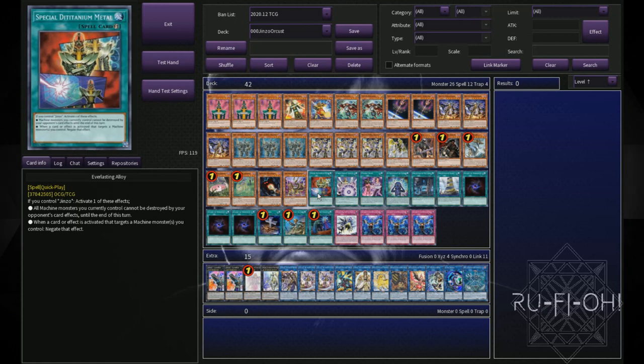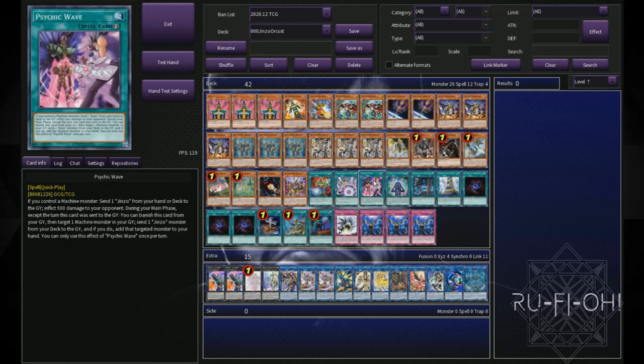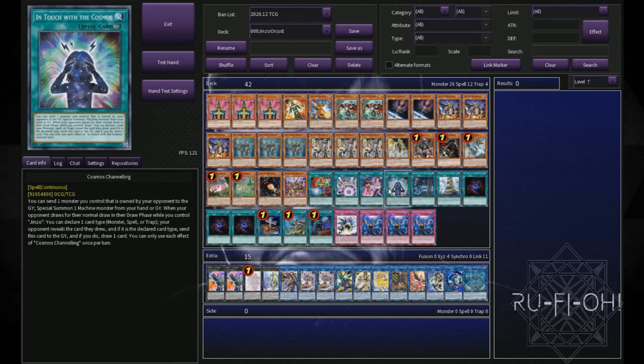We then move on to our spells. I've definitely taken some liberties by including some of the new Jinzo support — some of it could definitely be cut, but I thought it was really cool to include it just to keep in with the theme. Let's be honest, if we're playing a Jinzo deck, we're not taking our life too seriously anyway. So we've got a single copy of Everlasting Alloy — this is just protection. Cyber Energy Shock for generating some advantage, popping cards, all that good stuff. Psychic Wave allows us to grind a little bit more — it's a quick play spell which has some benefits. And Cosmos Channeling — the idea here is getting hand knowledge, and the fact that you can potentially draw cards off this is really cool.